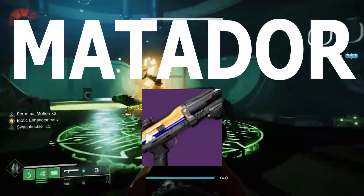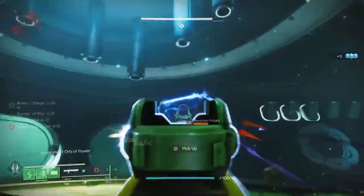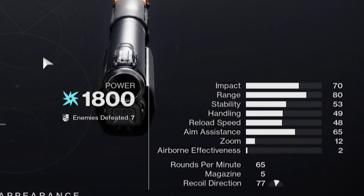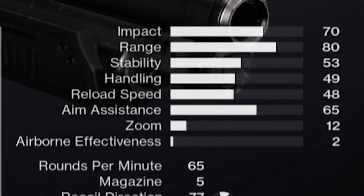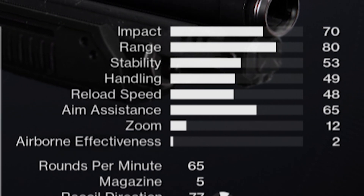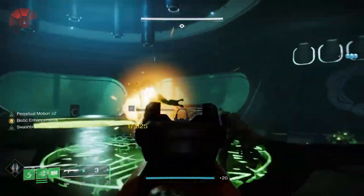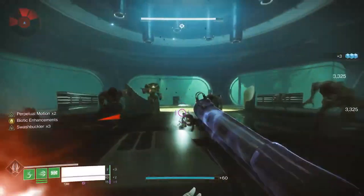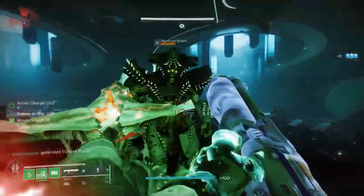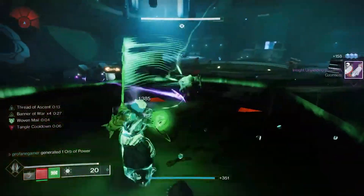And now let's move on to lucky number 7, the Matador. This one's available through the Grasp of Avarice, another 65 RPM precision-framed shotgun, which features the highest range stat of any shotgun we've looked at so far. The Matador offers incredibly smooth and accurate firing with minimal recoil, and when coupled with its high impact and range, this is an absolute nail driver. What's even better about the Matador is that it can drop with One-Two Punch, in combination with either Lead from Gold, Pulse Monitor, or Threat Detector.